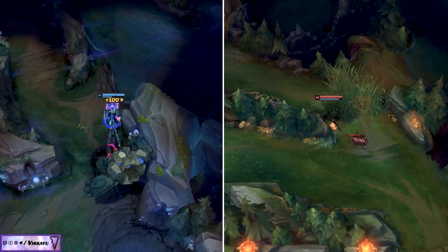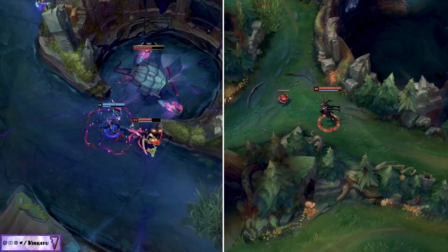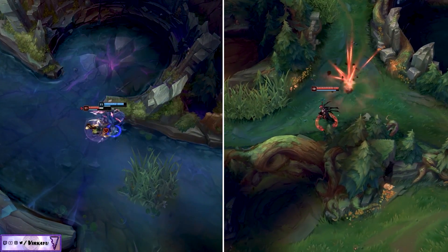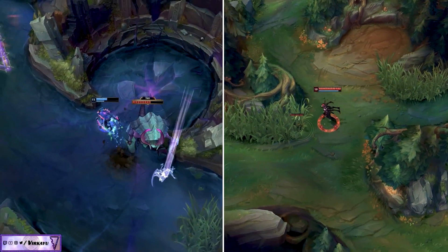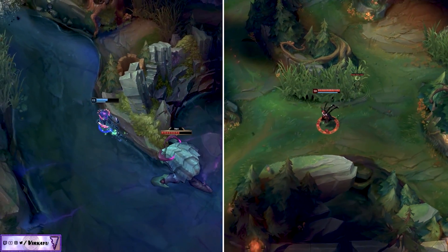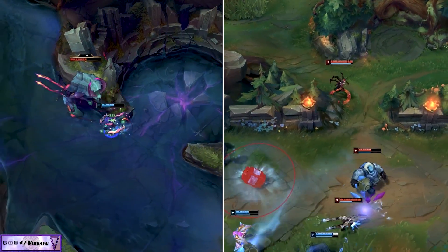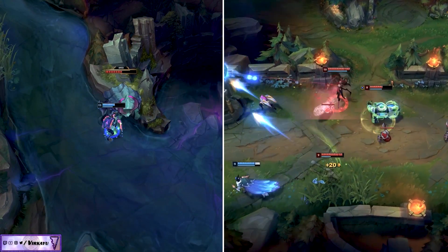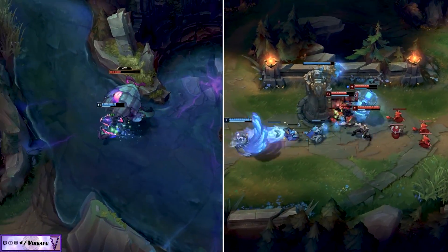Kha'Zix has moved to the top side of the map, and Elise has gone bottom to help secure a tower. Kha'Zix runs into Diana trying to sneak the Rift Herald, kills her, and takes the herald for himself. Knowing Kha'Zix is top side, Elise's team runs three on the bottom to push a second-tier tower. Again, Gangplank with his wave clear and ultimate denies that objective — a huge strength for Kha'Zix's team — though Elise's team does manage to grab a tower.